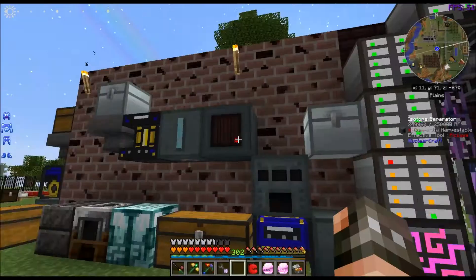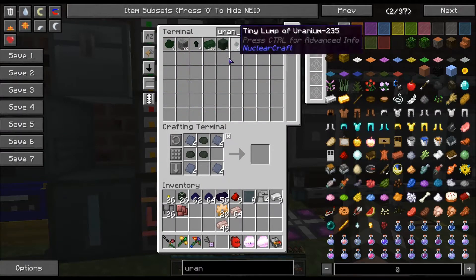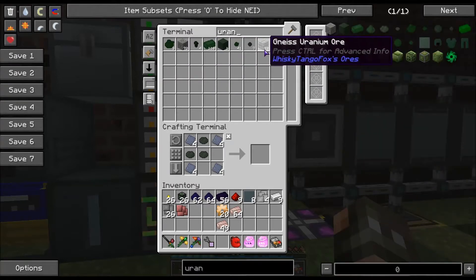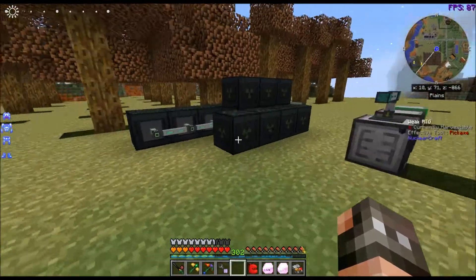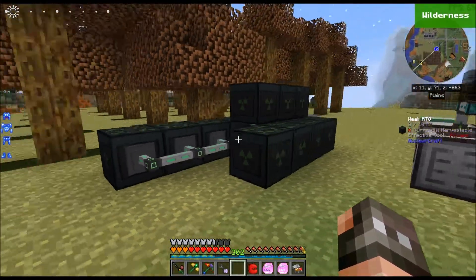I can just keep filling this up with all the uranium that I have — like, I have plenty of it. I have 72 here and 37 here. Not to mention I can double to get two to six times the amount out of that. Throw it all in there, break it down — I can make a whole bunch of these and have a fairly good power source.